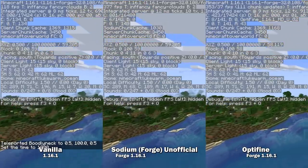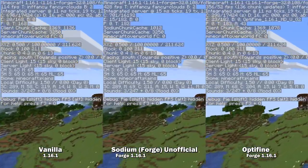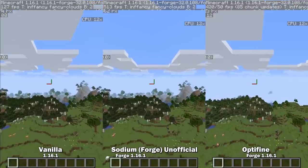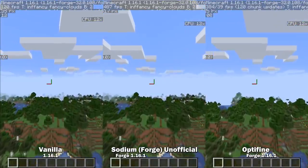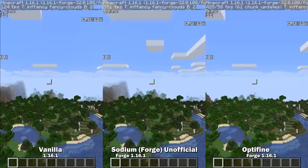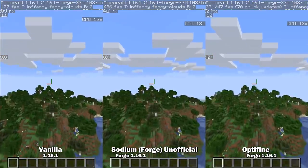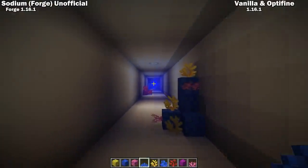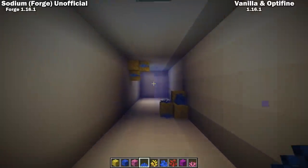Sodium Forge Unofficial brings a port of Sodium to Forge. The developer says it's unofficial and very hacky and the Fabric version is superior, but according to the tests I did, this definitely improves performance and visuals in some cases. The FPS stays at about quadruple vanilla and slightly higher than Optifine. If you're not having FPS issues this doesn't really matter, but if you need a boost it looks like this could help. If we take FPS out of the equation and just look at chunk loading, Sodium is far smoother than Optifine, and it's also the only option for smooth lighting underwater. If you want shaders, you'll have to stick with Optifine, but if you need a performance boost, this might be the best solution for you.